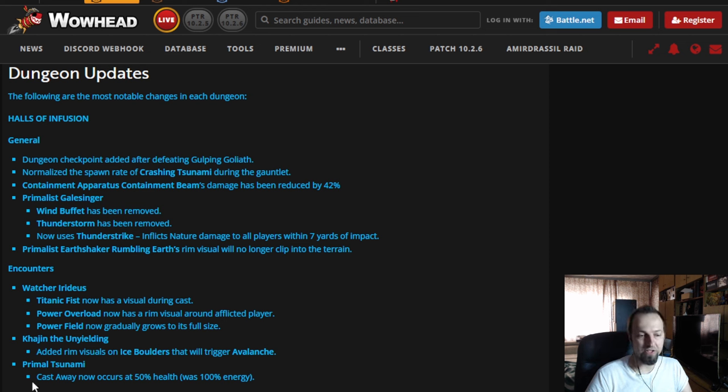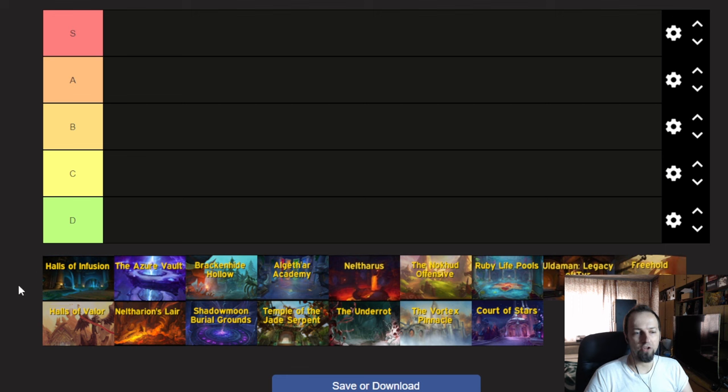The last boss's Castaway now occurs at 50% health — that's the gauntlet phase where you're sent to the other end of the map, run back, and kill four mobs. If I'm reading this correctly, we're only going to get one of these phases per boss, which is basically a nerf. Overall it's a good thing. The place is still going to be quite bad, but it's definitely going to move up from D tier and be a little more pleasant.